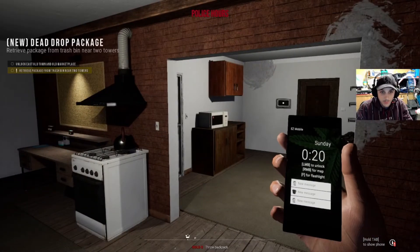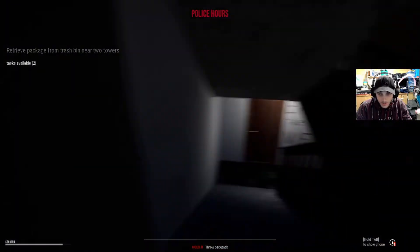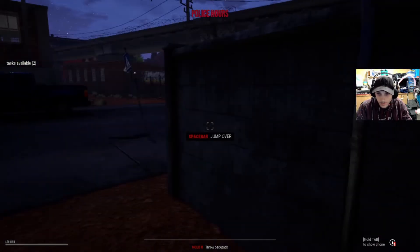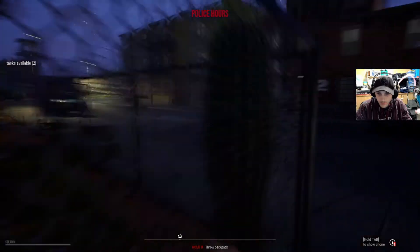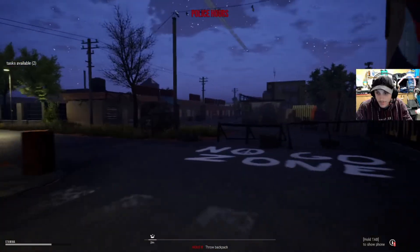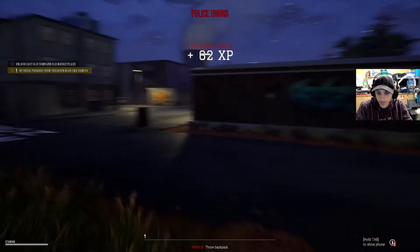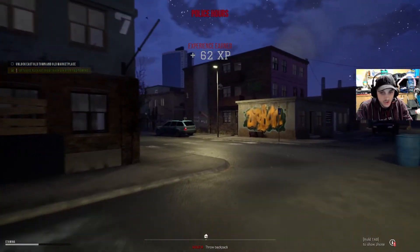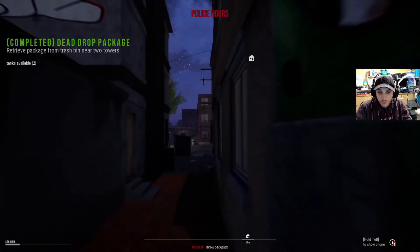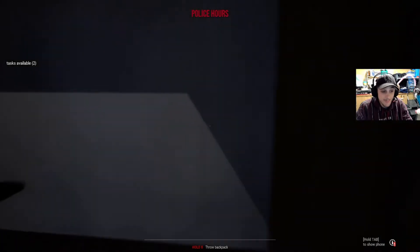So where is our dead drop? Near Two Towers — it's a bin right outside the front of Two Towers, which I don't like to be honest. You want to try and do as many deals as you can at night, because you get a higher XP bonus and you get more cash for selling at night, and your exposure and risk factors drop during the night by 50%, so they take a dramatic hit.